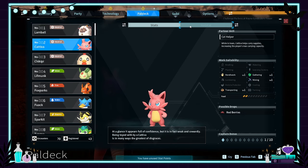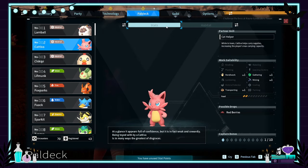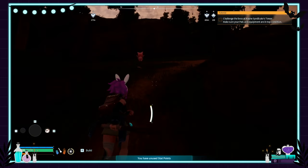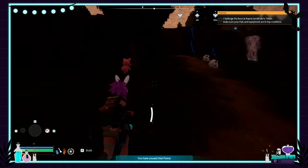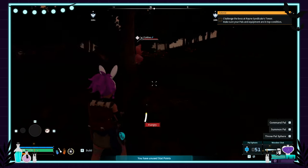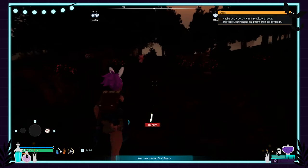Alright, so we got number one on the list. Moving on to number two, the Kativa. The Kativa is a feisty little pink cat who is actually really helpful to have in your party if you want extra weight — if you're trying to carry things, they give you a bonus, which is really nice. I'm gonna chase this guy down.